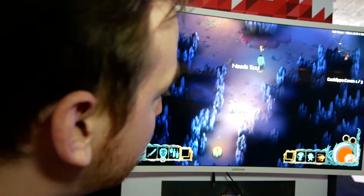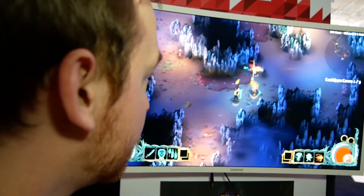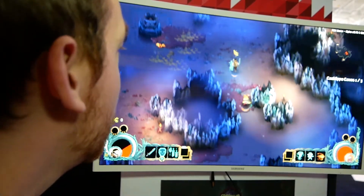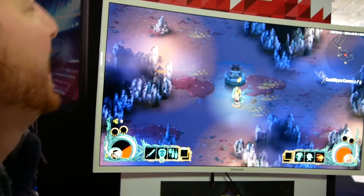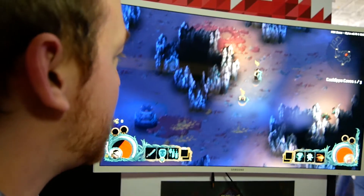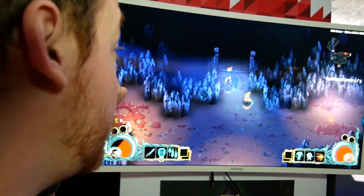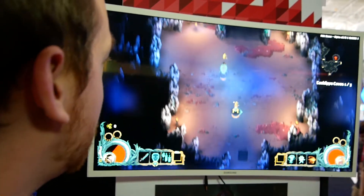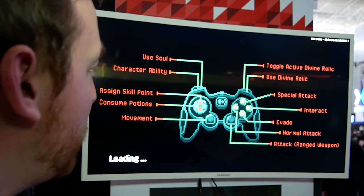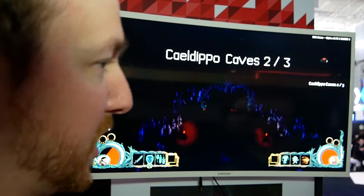Is the gold shared or does only the person picking it up get it? It's shared — we kept the competitive nature out of it. It's less your gold and more the house gold, because you'll take it back and use it to upgrade the family as a whole. We activated an agility obelisk earlier so we have increased speed for a bit.